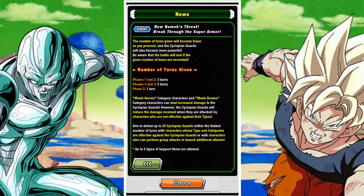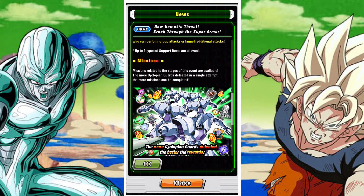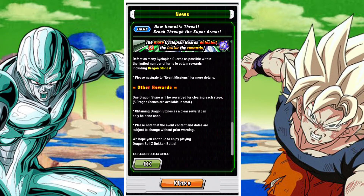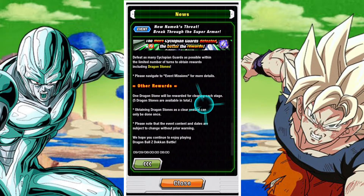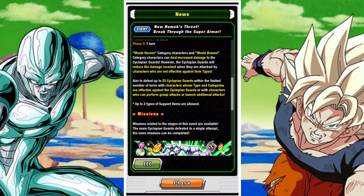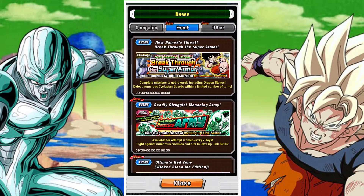That gives a grand total for the second part — without factoring in the Gohan bonus — of 160+ stones, which is pretty nice. The new Namek Threat event, Breakthrough the Super Armor, is very similar to past events where you face one type of enemy and your goal is to take them down. Type teams are very good here, and there are certain categories with advantages, and generally you also want AoE to take out enemies as quickly as possible.